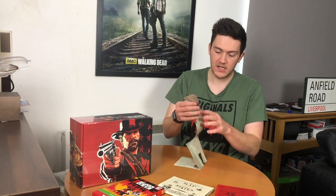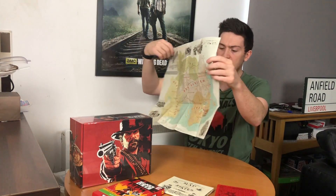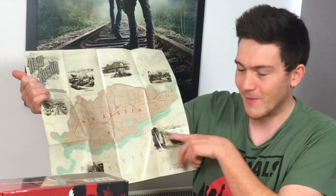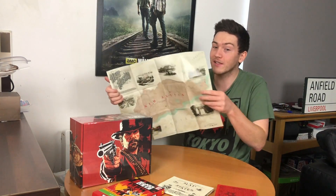We do have a little map that comes with the game. Now if you don't want to be spoiled by the map, what are you doing watching this video? This is the one which comes with the game — the new areas include New Hanover, and on the back you've got New Austin, which is from the original Red Dead Redemption. There's no Mexico in this game apparently — maybe we'll see a DLC add-on, who knows. Let me know in the comments if you'd be interested in that.